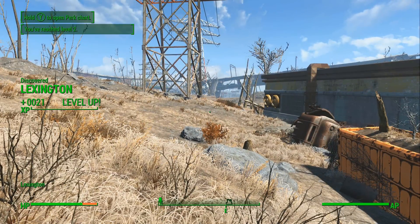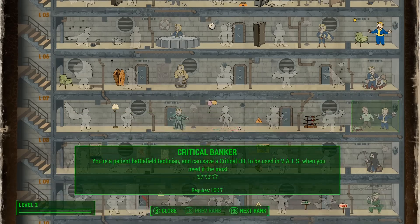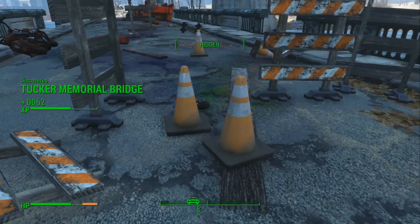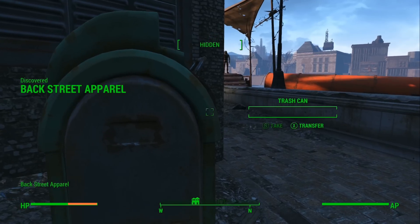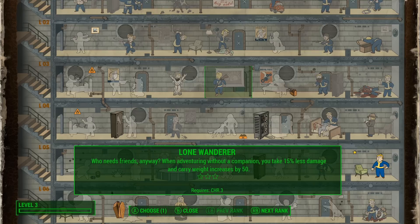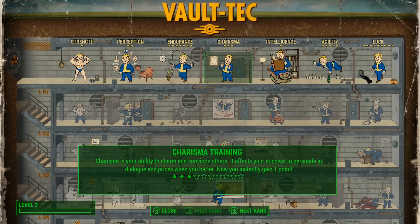With my first point I take Idiot Savant, which gives you an opportunity to get 3x EXP from any action. I make my way towards Diamond City, discovering locations along the way. I hit level 3 at Backstreet Apparel and take my next perk, Lone Wanderer, which decreases the damage you take by 15% while increasing your carry weight by 50.